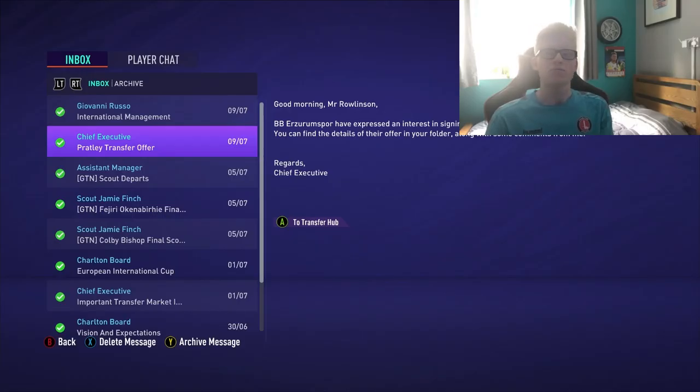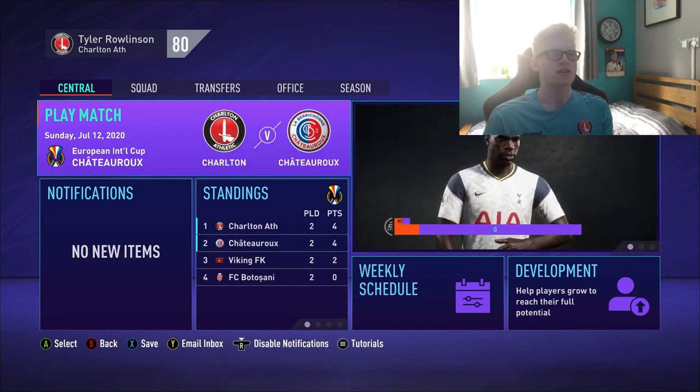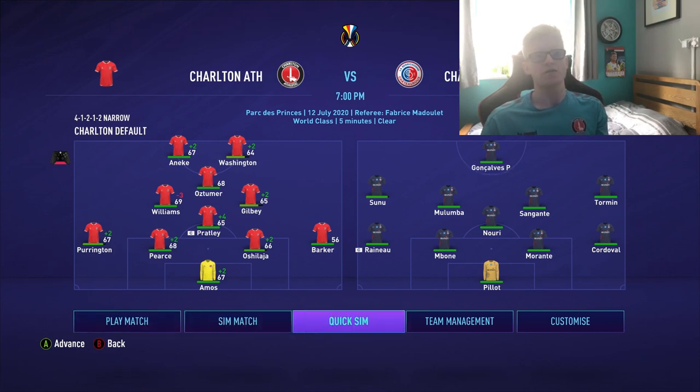We've had an interesting transfer offer — a club have offered £250,000 for Darren Pratley. I may leave this up to you guys — should I sell Darren Pratley or keep him? Let me know in the comments. Our final pre-season group stage game is against Shatteru, a top-of-the-group clash. I've made more changes — Pearce, Williams and EK are back in, and I've brought in Oztuma and Charlie Barker at right back instead of Sarpong-Wiradu.